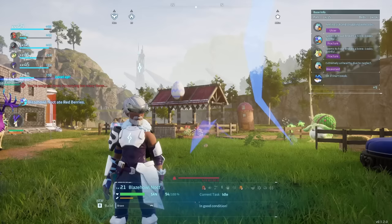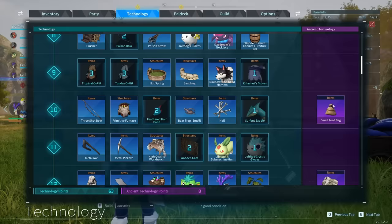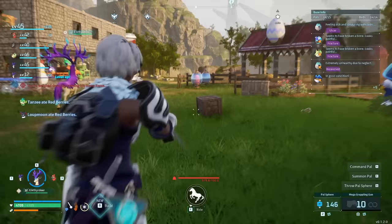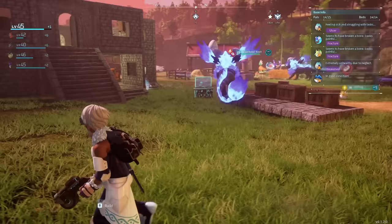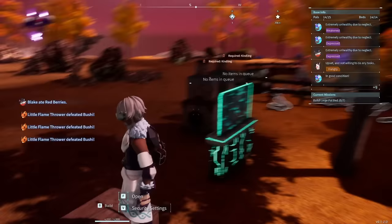When you're over-encumbered and can't move, the mega grappling gun — or any grappling gun — is incredibly useful. You can use it to launch yourself over to a chest, swap the weapon off to drop down, and transfer your items in. You can learn the grappling gun in the ancient technology tree at level 12, with an upgraded version at level 17. This also makes moving bases easy: pick up all your stuff, grapple to your Pal Box, fast travel to a new base, and drop things off in a storage box.